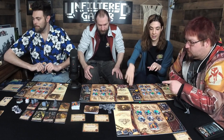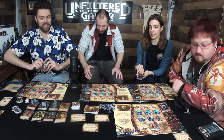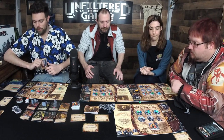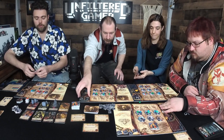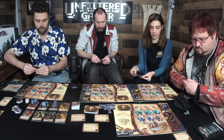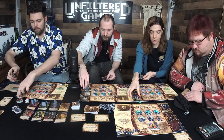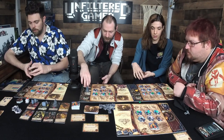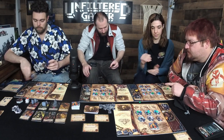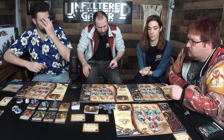No fire tokens — we're good. Everybody shuffles their discard pile and puts it on the bottom of their deck, then draws one card. Does the time token move? No, it stays on Callie.